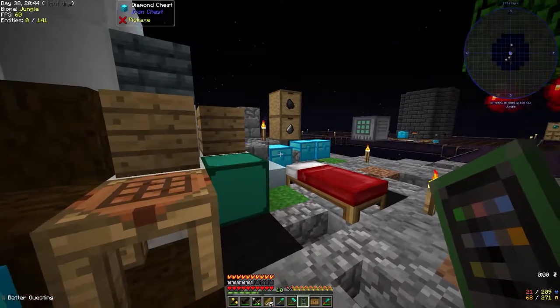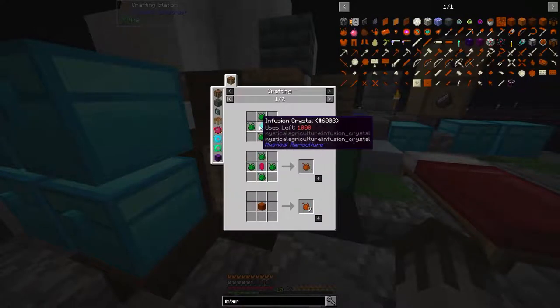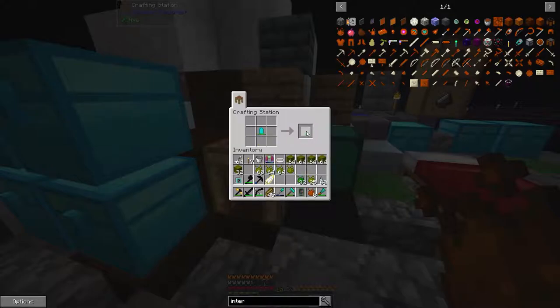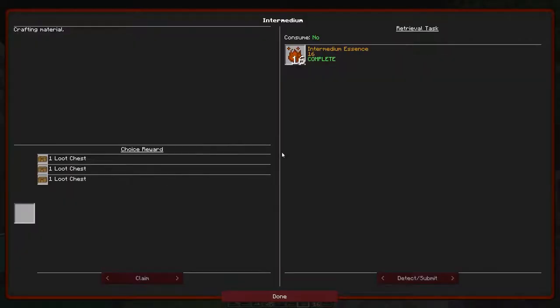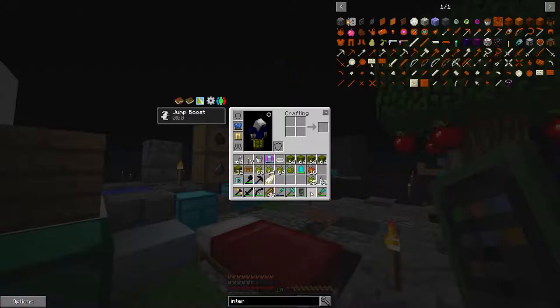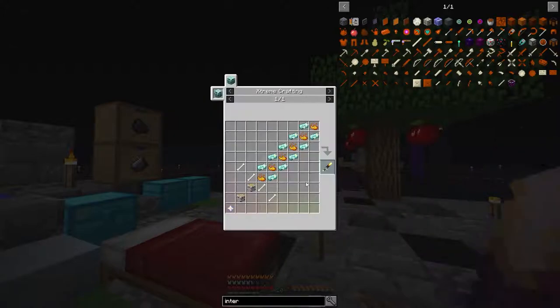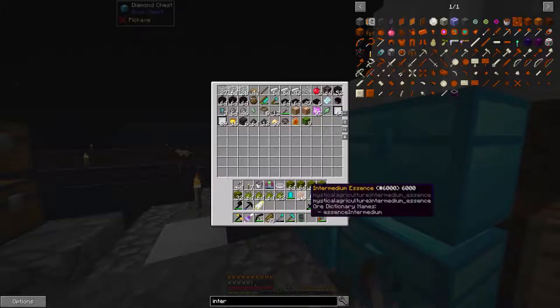Next quest is 16 intermedium, which is where we're going to have to go for what we want. We're making 8 currently so we need 32 more of the essence to get 16 intermedium, then that quest should be complete. One more loot chest. A bicarboned broadsword - beheads skeletons and scorches them black, looting enchantment level 40, 999 damage, and it is also unbreakable. We don't have to worry about it - I'm going to hold that in a chest over here. That is insane.